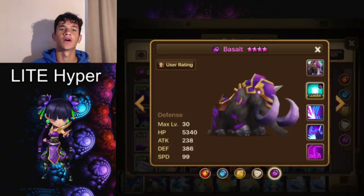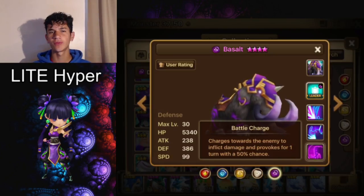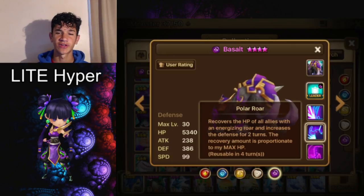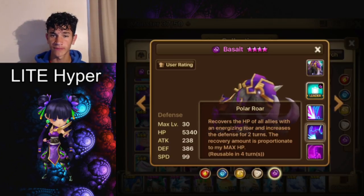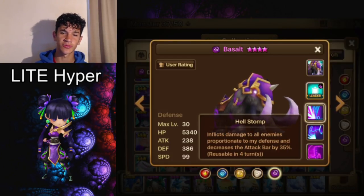Alright, let's get into the poor man's Basalt. First I'll go over what Basalt does. His first skill has a 15% chance to provoke, and if you max skill it, it goes up to 80% chance. Provoke is always useful and good to have consistently. His second skill recovers the HP of all allies and increases their defense for two turns. The recovery amount is proportionate to his max HP, so it heals based on his max HP and applies a defense buff.